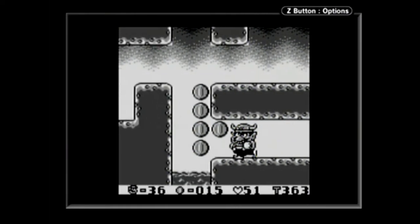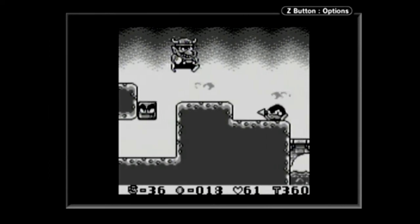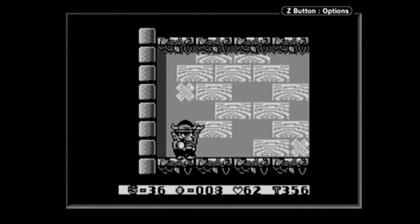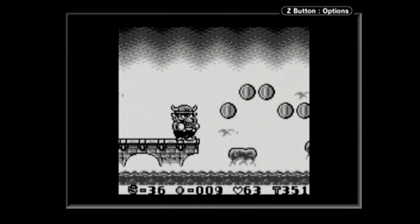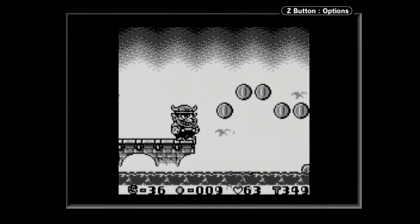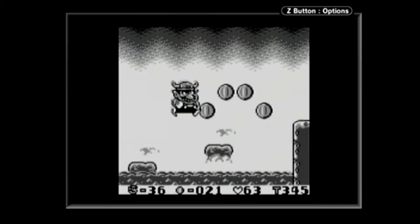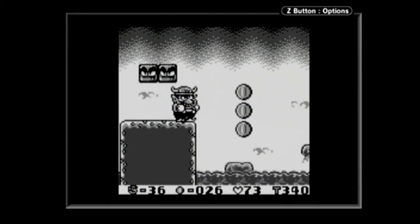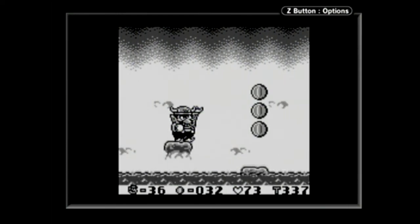Who needs to drop down there the hard way when I got the bull form and I can cheese it? The checkpoint is in this room and I'm definitely going to take it. Because this boss — I have never been a fan of this boss. I think he can be pretty tough to defeat even without the RNG that's in his favor. You'll find out what I mean soon enough.